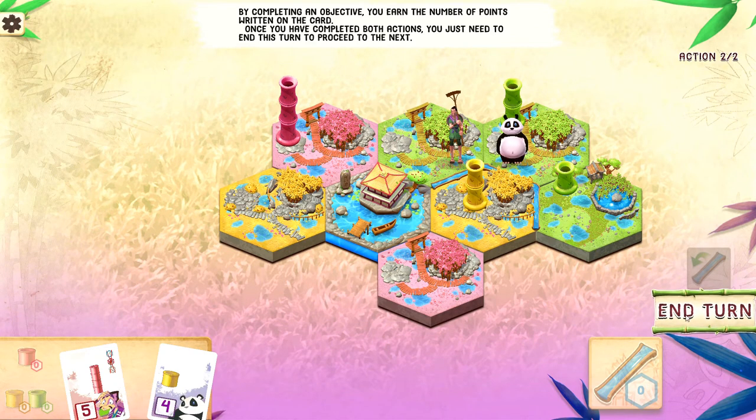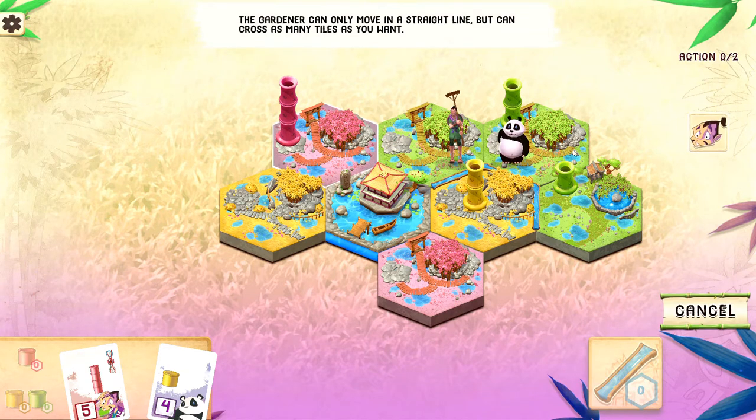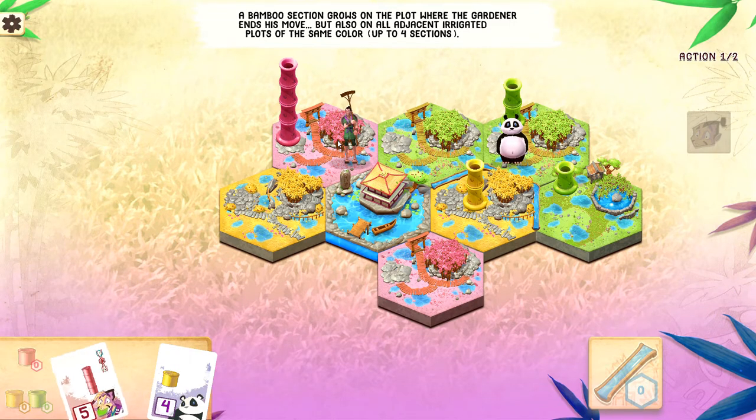Once we've done both actions — you get two actions per turn — we finish the turn. Now we're going to zip through this because it's the tutorial. Let's use the gardener. The gardener can move anywhere in a straight line and can cross as many tiles as the gardener wants. Given the current position and size of the board, that's not a big deal, so we're just going to hop over here. When the gardener arrives, a bamboo section grows on the plot where the gardener ends his move, and also on all adjacent irrigated plots of the same color. In this case, there are no reds adjacent, so nothing happens.